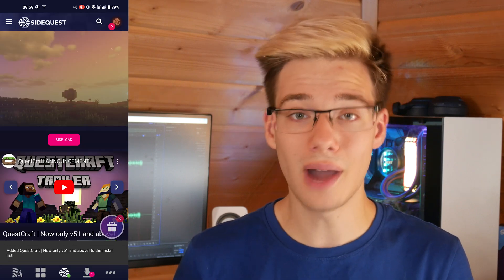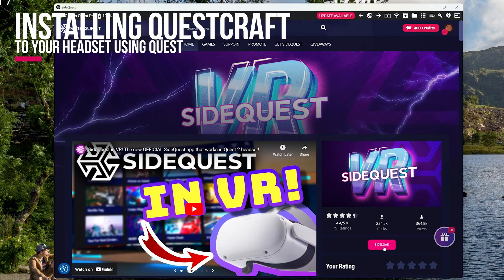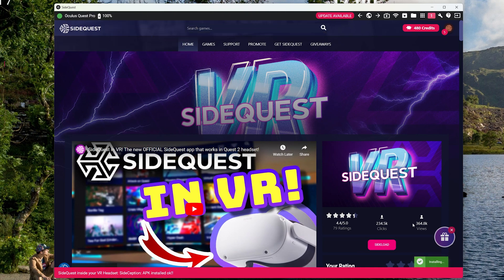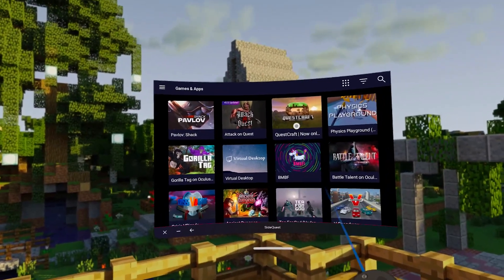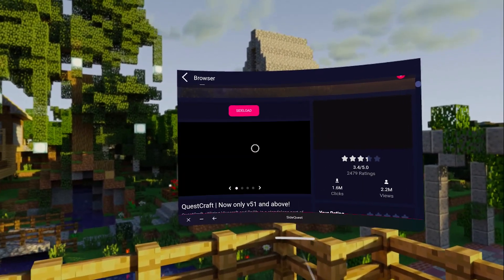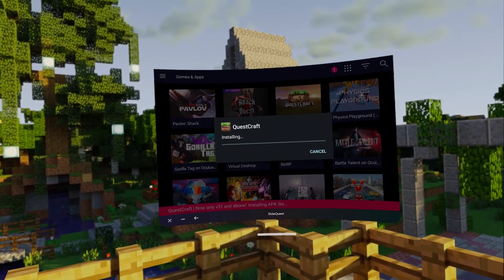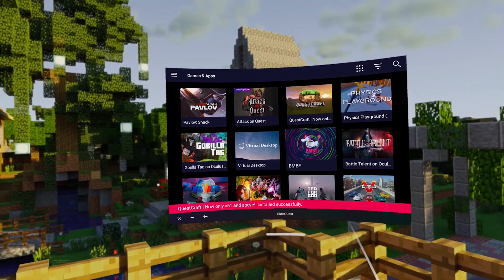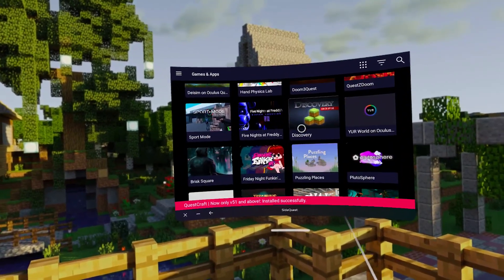Then you can search up QuestCraft on your Android phone, press sideload, and the app will be installed from your phone onto your Quest. Finally — and this is my favorite method and the one I think everyone should be using — if you have SideQuest already installed on your headset, all you do is launch it, search up QuestCraft, and hit install. It is essentially a second app store right there on your Quest giving you access to a whole ton more apps, which is absolutely incredible.